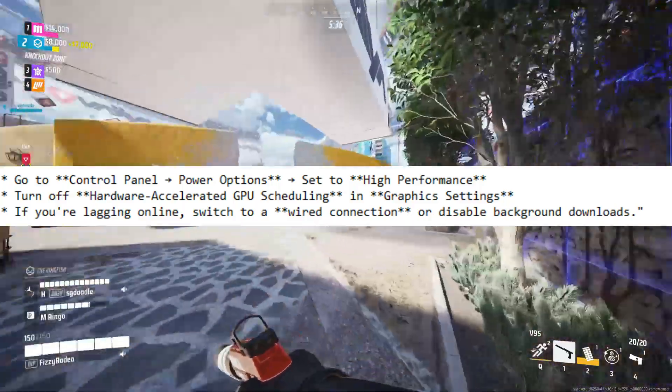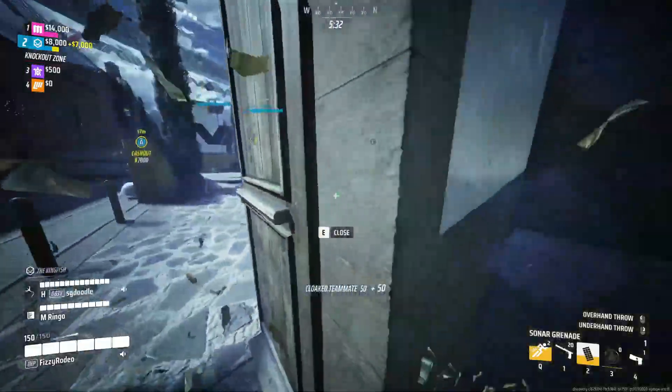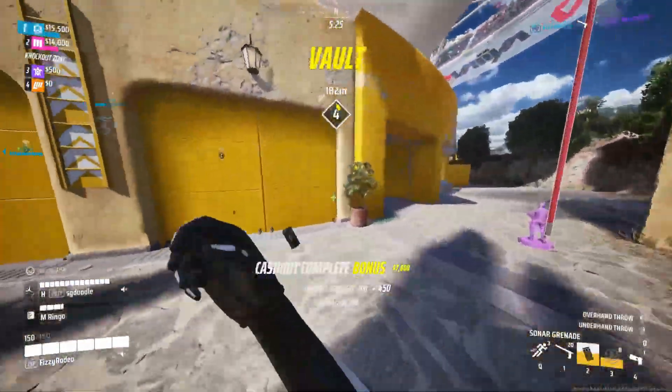Next, adjust Windows power and network settings for smoother performance. Go to Control Panel > Power Options and set to High Performance. Turn off Hardware Accelerated GPU Scheduling in Graphics Settings. If you are lagging online, switch to a wired connection or disable background downloads.